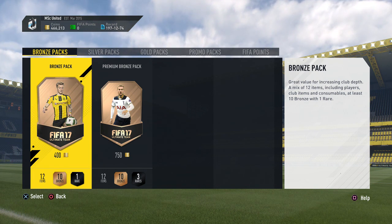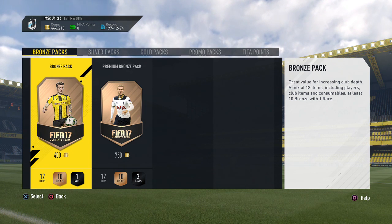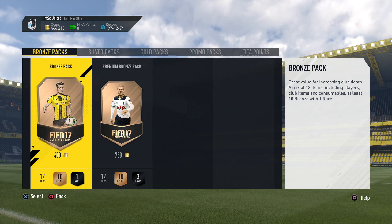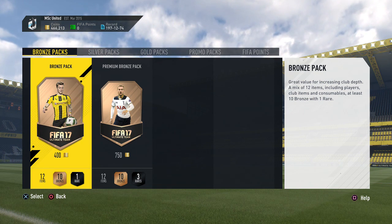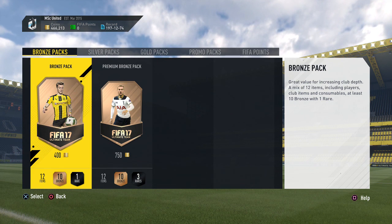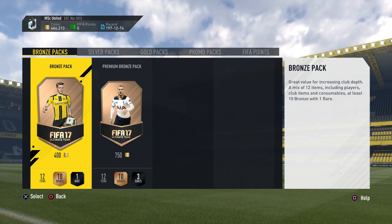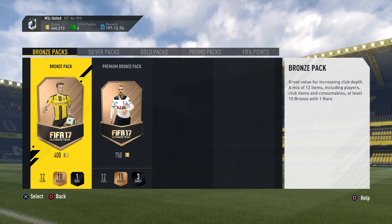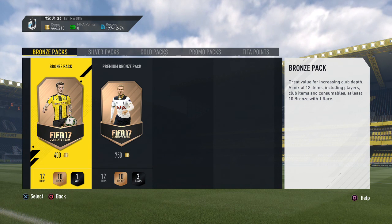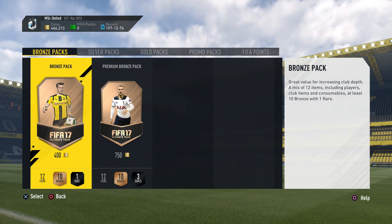That wraps up this week's marquee matchup set — we packed Iron Robin, an 87-rated walkout, in this week's marquee matchup packs. Let me know what you pack in the comments below. As I said, these challenges are not too expensive this week — the French one is a little pricier due to the 78 rating requirement, but overall they're pretty easy, doable, and cheap. Let me know what you get and I'll see you in the next video.